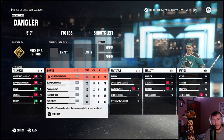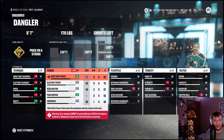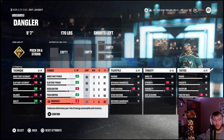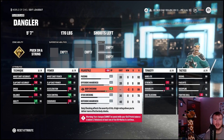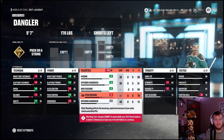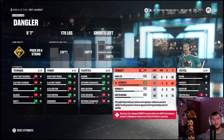For play style attributes, add five to body checking — that's kind of the reason we're pairing him with Zdeno Chara. Add three to offensive awareness and three to passing, then take five off stick checking and five off defensive awareness. For tenacity attributes, add five to strength and take five off durability and four off shot blocking. For tactics attributes, add five to fighting skill — this is the reason we're pairing him with Zdeno Chara.